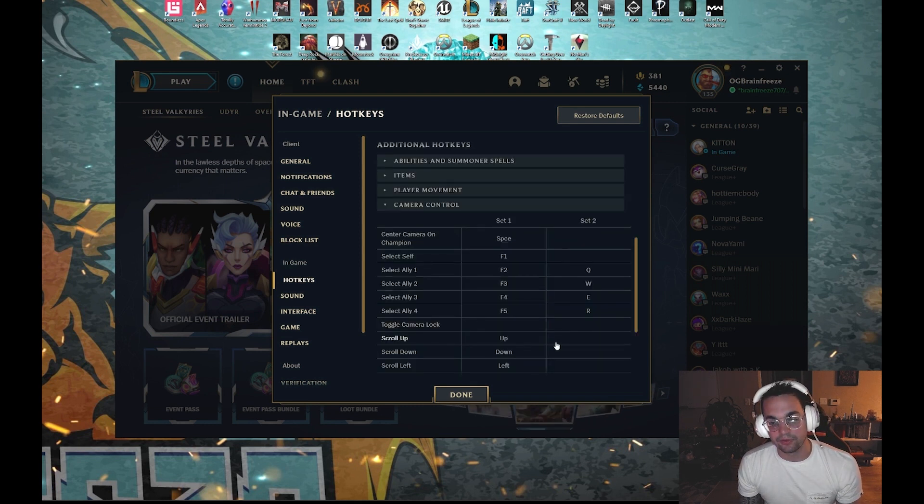Q is for top lane, W is for middle lane, E is for jungler, and R is for support. I have that ingrained in my mind, so anytime I want to check out somebody else's lane or peek around the map, I just very quickly move up to Q, W, E, or R.